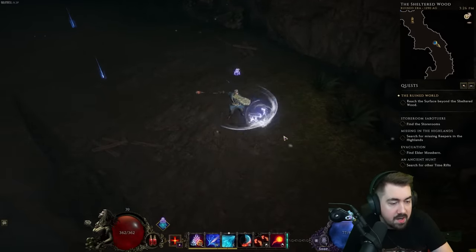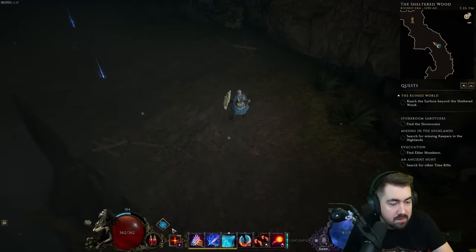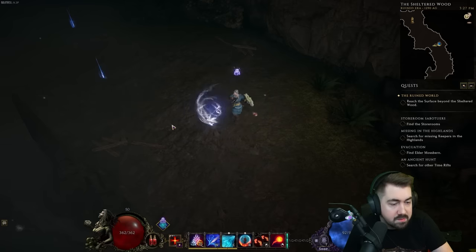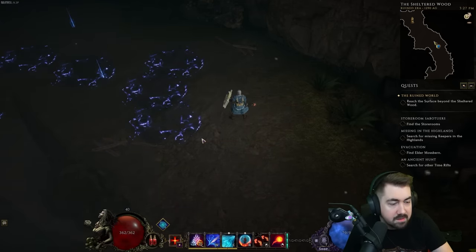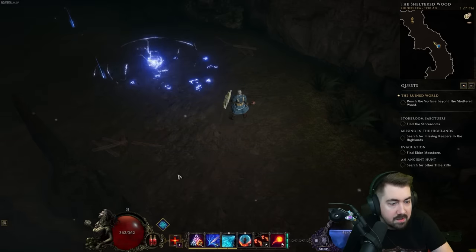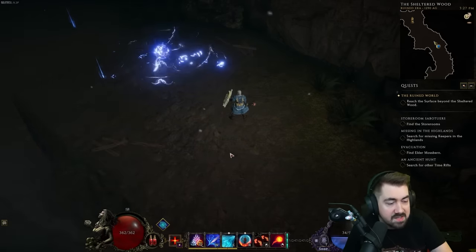And then we'll try one Lightning — just like a little zap on the ground. Two Lightning: Sea of Sparks. Three Lightning — what was that called? Ball Lightning. I was gonna say, it looks like Ball Lightning.